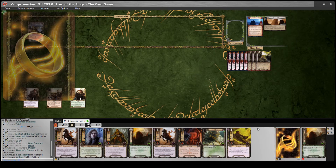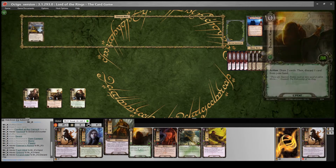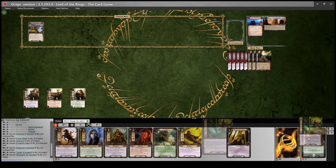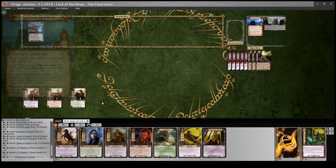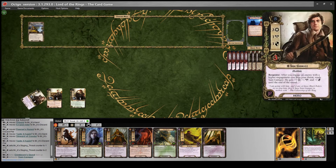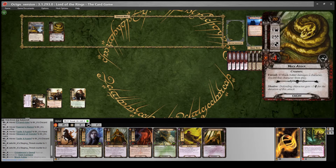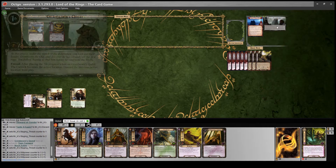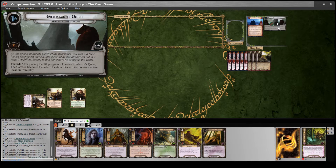So I'm going to do Daeron's Rune and see what I can dig for - draw two, discard an Errand Rider, then play the other one and get rid of Taste It Again. Questing, we've got two in the staging area, I'm probably just going to quest for three. We reveal one - Muck Adder. So we're up against three and we quested for three, no threat raising. But we have to put one progress on the quest card for the forced effect of the Nightmare card.